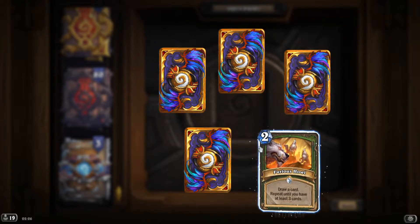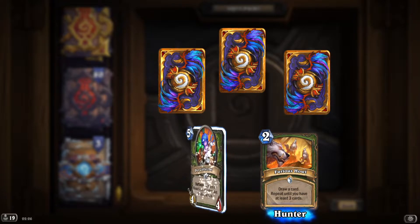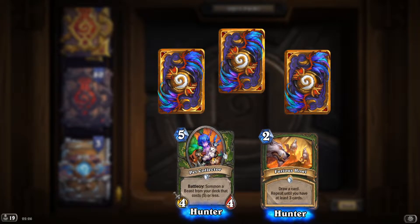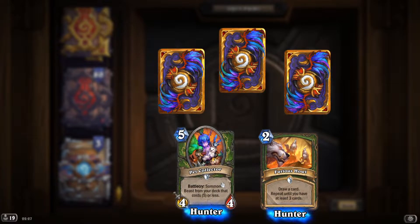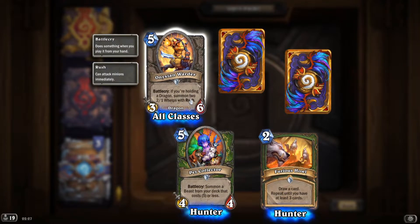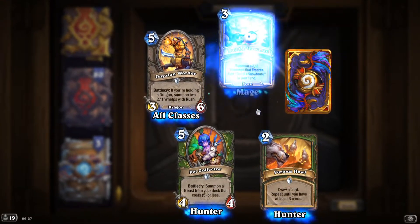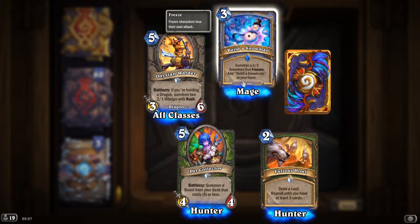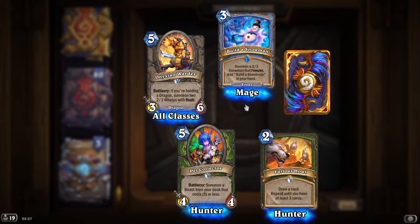Two rares again. 'Furious Howl': draw a card, repeat until you have at least three cards. 'Bet Collector': upgrade, summon a beast from your deck that costs five or less — the art on this card is really cute. 'Onyxion Warder': if you're holding a dragon, summon two dragon eggs! Dragon decks are back — yes, please! 'Build a Snowman': summon a 3/3 snowman that freezes, add 'Build a Snow Brute' to your hand.